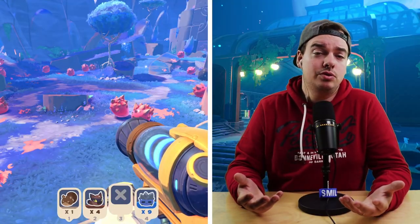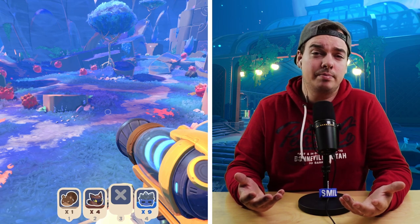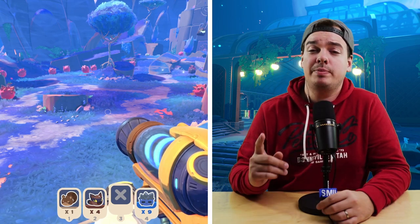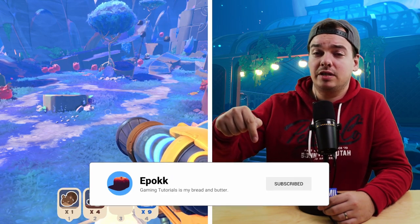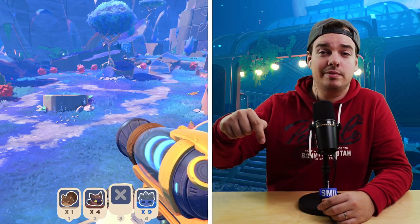That's how you get some Moon Dew Nectar. Maybe next we should start talking about how you can get some Palm Granite in the Amber Valley — I'll explain all that in the video right here. Be sure to subscribe to stay up to date on everything Slime Rancher 2 related. Thanks for watching and I'll see you over there.